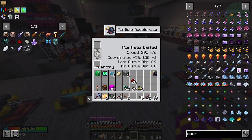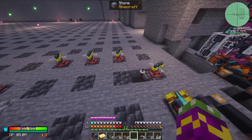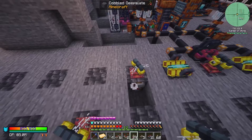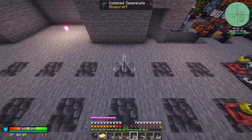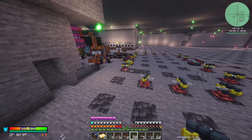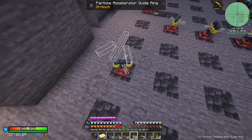It went up to 6.9 for curve and 6.8 for distance. To play it safe, we are going to build the next ring at a 6-block difference — so count out 6 blocks from the exit point. That should allow us to get the particle from over there out here and move it to the next segment.